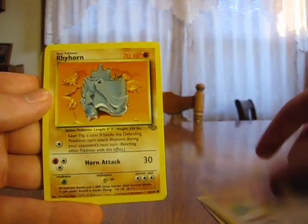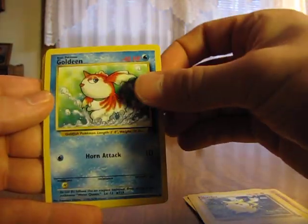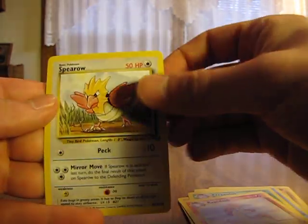So you have a Nidoran, Jigglypuff, Rhyhorn, Bellsprout, Pikachu, Goldeen, Marowak, Exeggutor, Rapidash, Spearow, and a Clefable. Not too bad.